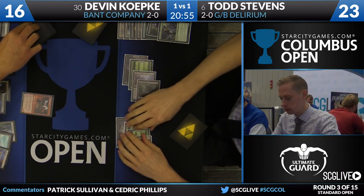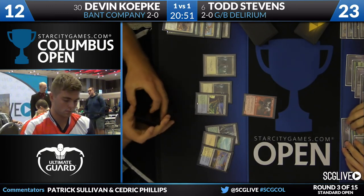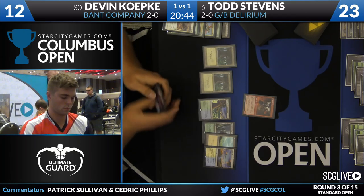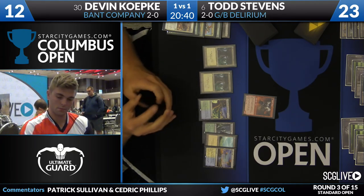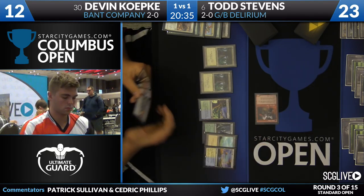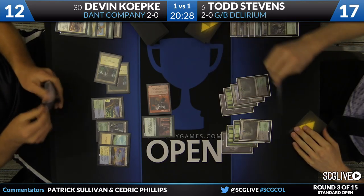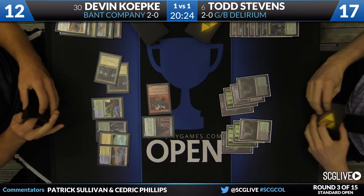Tough race here for Stevens to win. Kepke also with a handful of cards to Stevens just having a Dead Weight. It looks like Stevens really needed that Liliana to get some cards back. He also did have Ishkana there when we tuned in, but that died to a Tragic Arrogance. So here comes Avacyn over for six — Stevens will fall down to 17. The follow-up is Lambhold Pacifist, and Kepke has four mana available to cast a Collected Company and Urgentize Command.